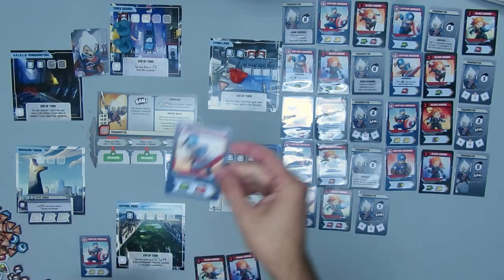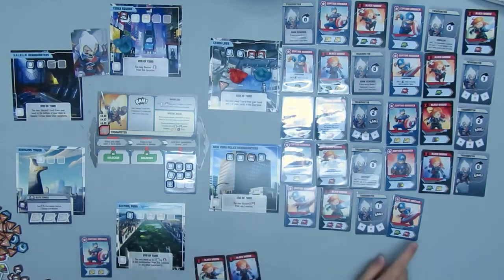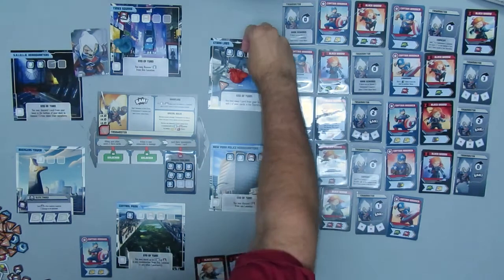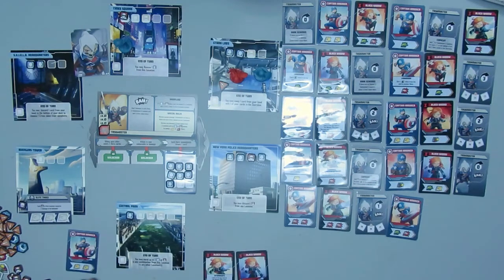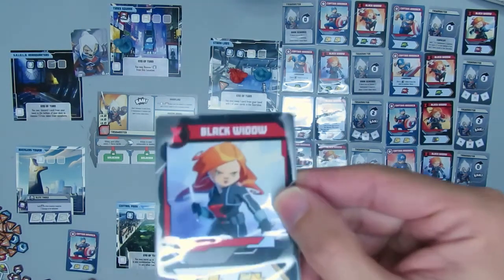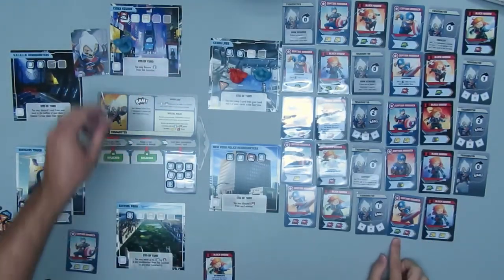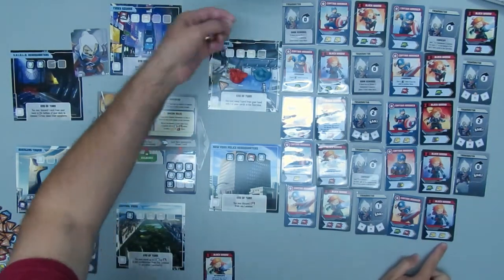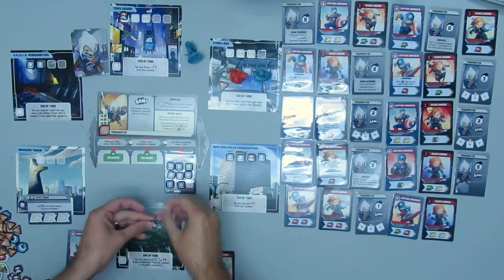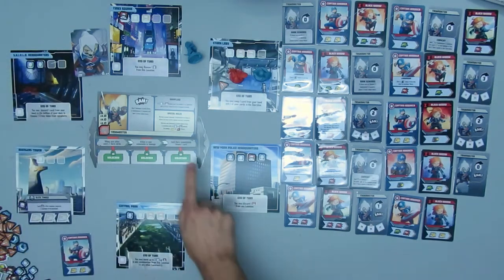Moving on — I only got a couple cards for each hero left. Captain America is gonna move, use an attack to take out one of those thugs, and use the other attack from Black Widow's card to take out the other thug. Then Stark Labs: you may swap one card from your hand with one of your cards in the storyline — I choose to hold on to Cap's double heroic. Instead I play Black Widow — she goes in, rescues both those civilians. That removes that card, which would allow each hero to immediately draw one card, but both my heroes only have one card left.